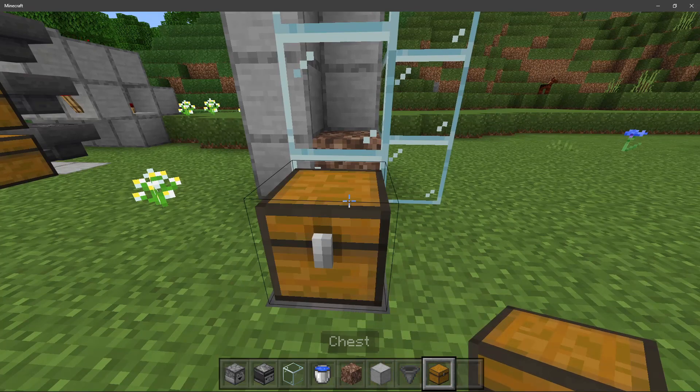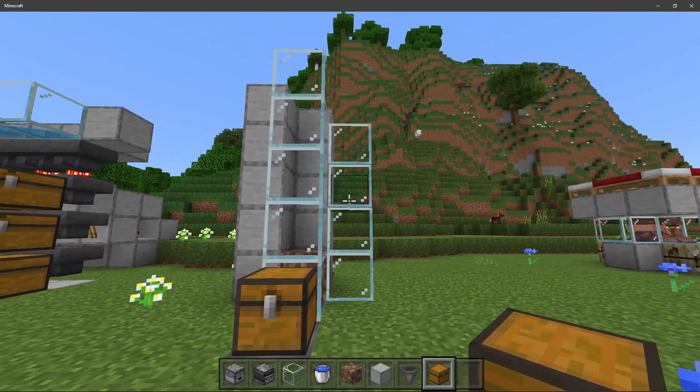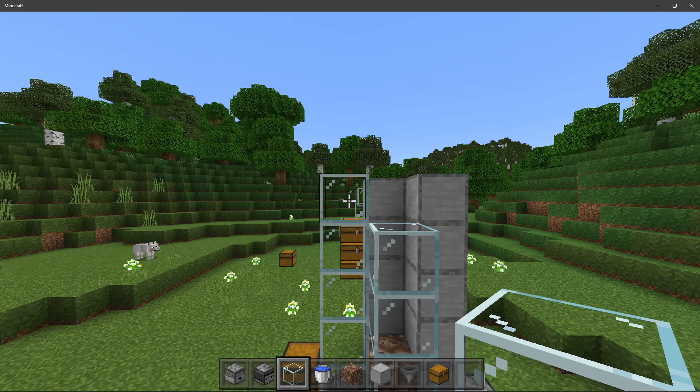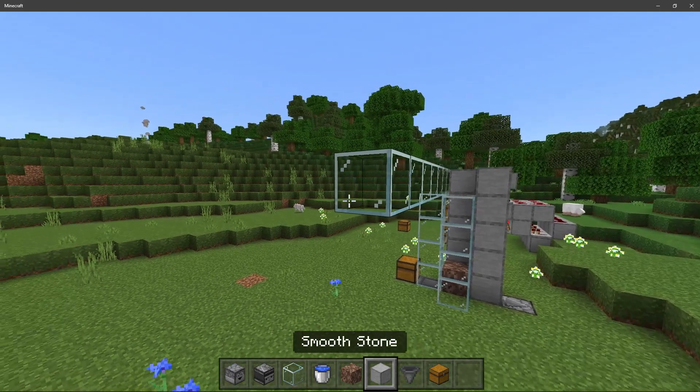Set down your chest in the front here — this is going to be your input chest where you put the items you want sorted into it. Then come back here and place down six glass in the front: one, two, three, four, five, and six, just like this.